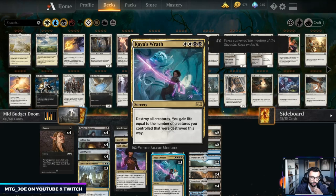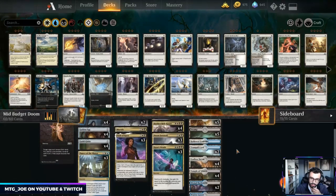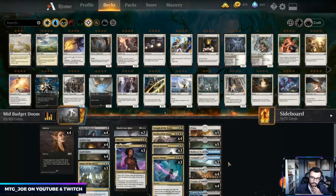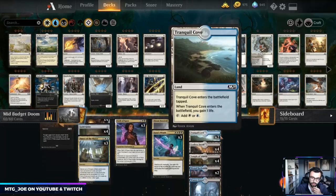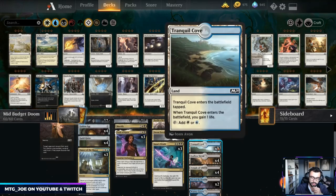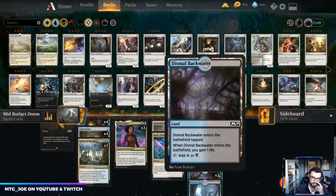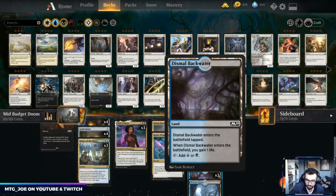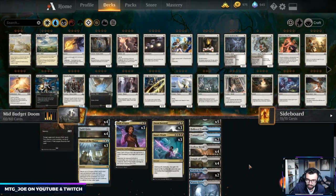I did go up to three Kaya's Wrath — no Cry of the Carnarium in the main now. Mana base-wise, I added a full playset of Temple of Silence (we were playing two before), plus you should be getting one free Hallowed Fountain and one Watery Grave from the new player experience decks. Then I added some Tranquil Coves and Dismal Backwaters — they give us life which is nice against aggressive matchups. They do come in tapped and reduce consistency a bit, so ideally we drop them on turn one. In the fully tuned list you'll have more of the shock lands.